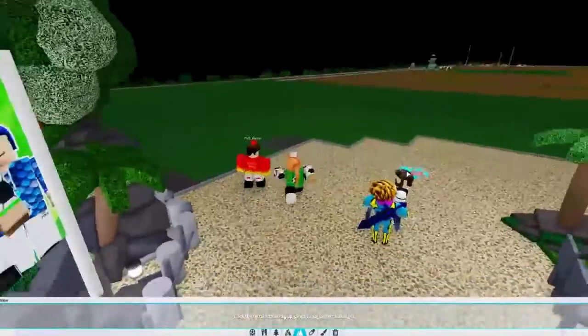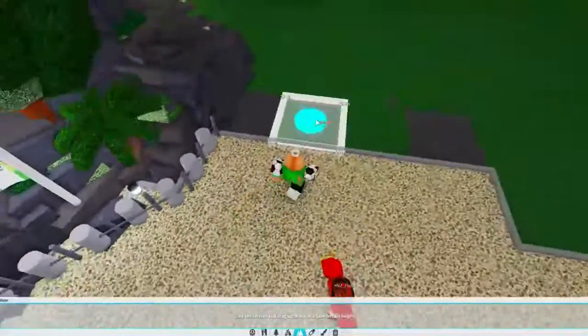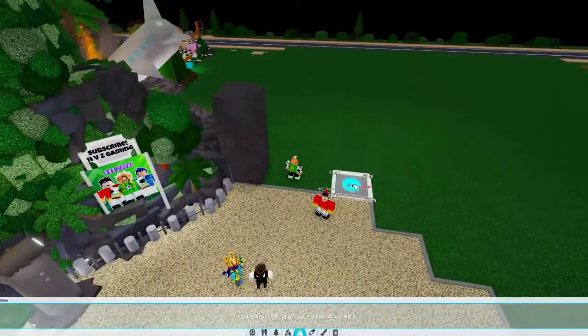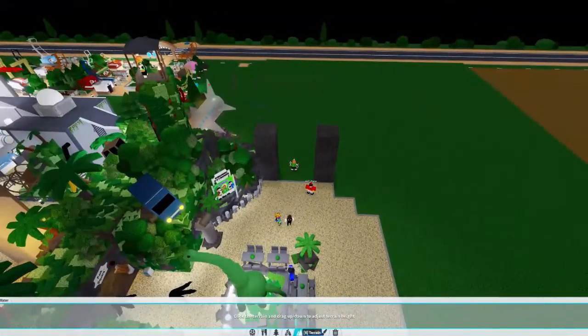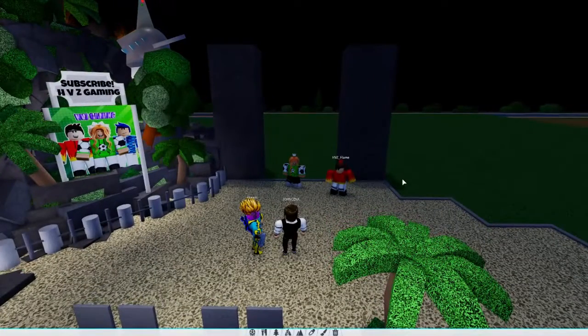Alrighty guys, so what me and Flame figured out is we're actually going to have Cobra's Entrance right here. So let's make this as tall as we want. Should this height be good or even a little taller? I think it should be half a block taller, Sporty. That's pretty good. Now guys, it is time to decorate this and make it the best jungle theme as possible for Cobra's Entrance. Let's do this.